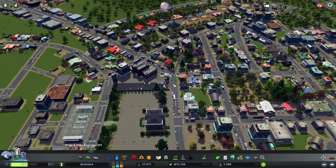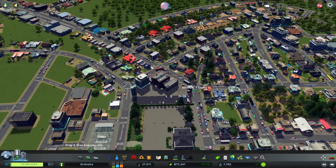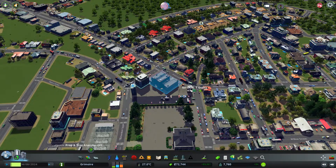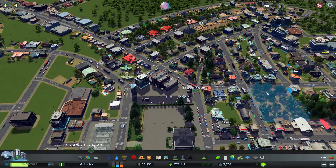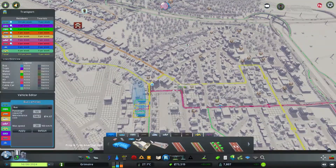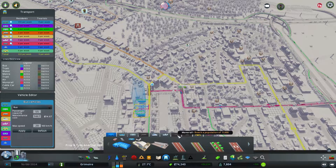Another thing we could probably do is, if the main avenue works the way I want, add some other public transportation. I'm looking at trams, which I already have available. Do I have monorails? I have tram, subway, cable car... but no monorail. I need to reach 11,000 population to unlock the monorail.